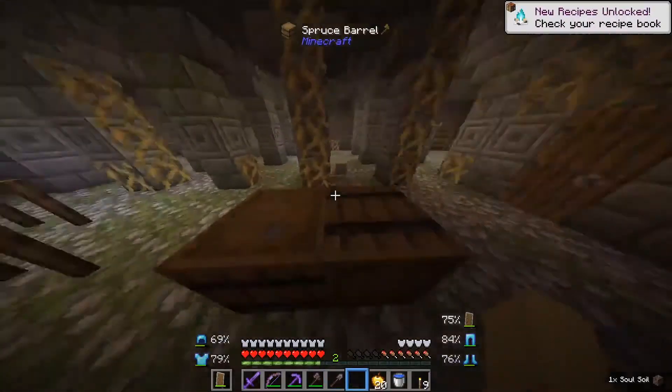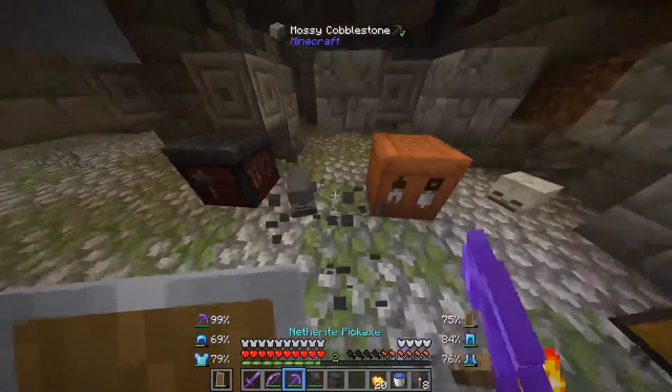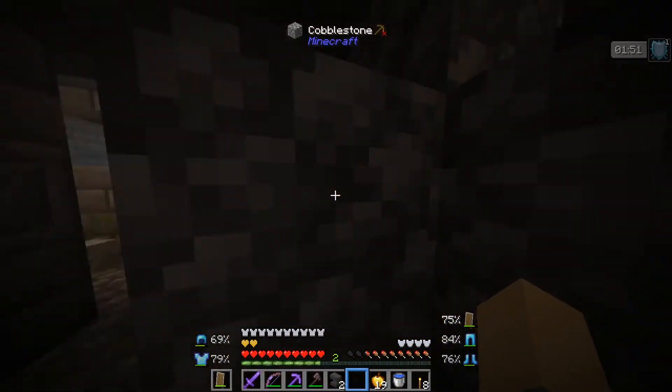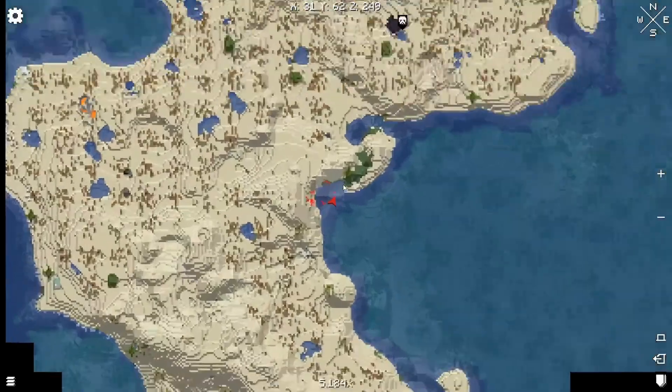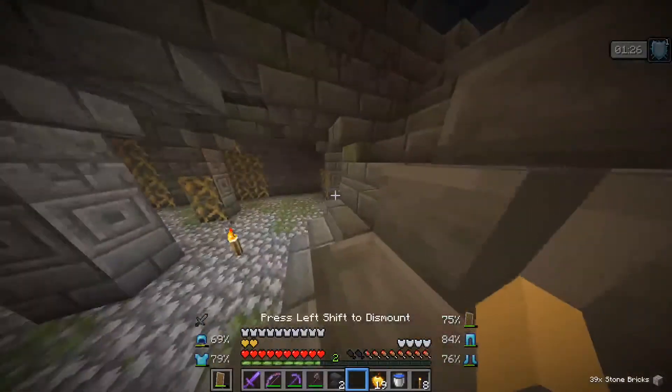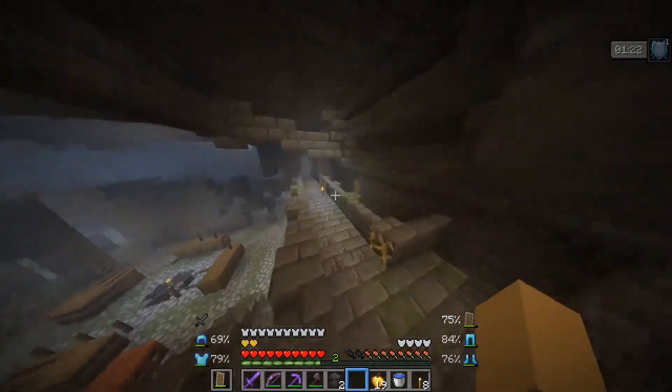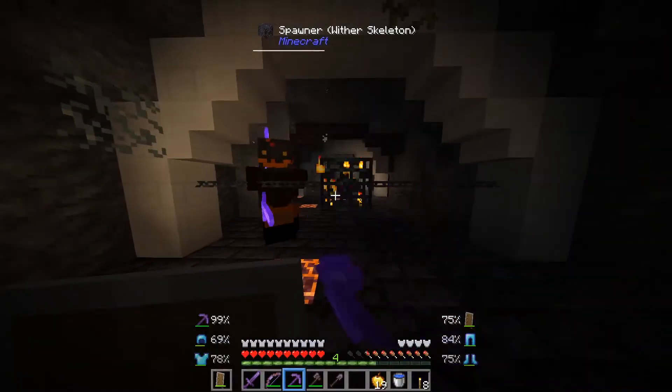I want to keep going in this dungeon because I want to find some more cool stuff. I'm gonna save this point on my map, and then when I get set up with my house and everything, I'm gonna get Freddy back and bring him in. These wither skeletons used to one-hit me.